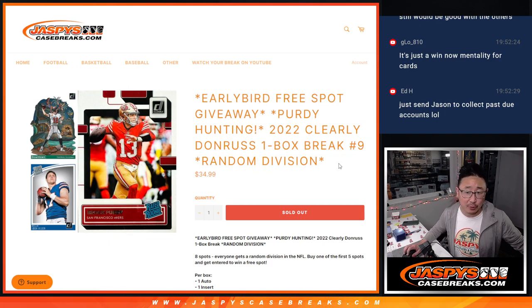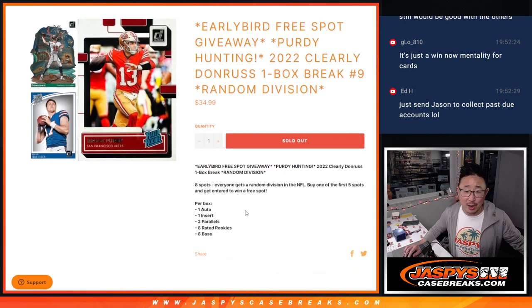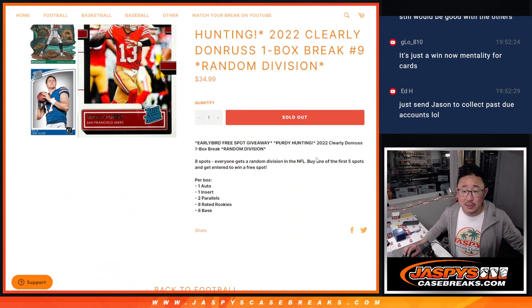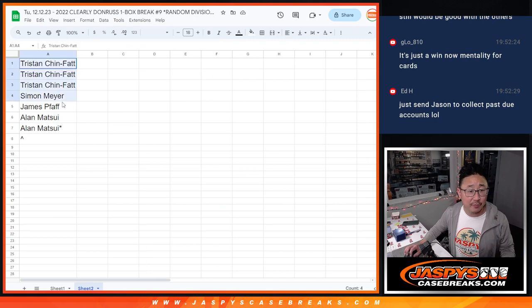2022 Clearly Donruss Football. One box, ran division break number nine with an early bird spot and Brock Purdy hunting. That'd be cool if you could get one of those rated rookie Brock Purdy's. If you're one of the first five spots picked up, you got a chance to win an extra spot.